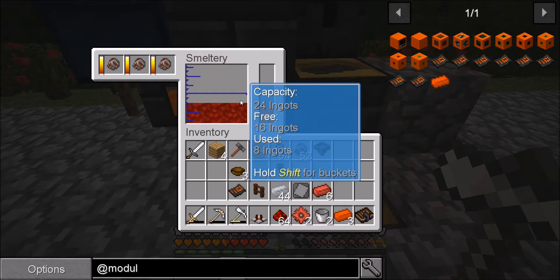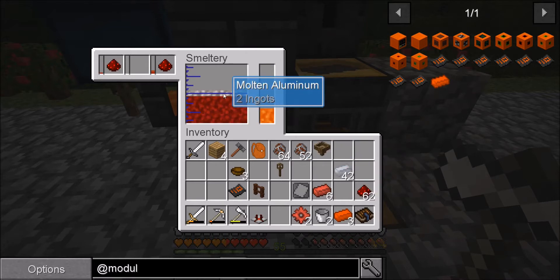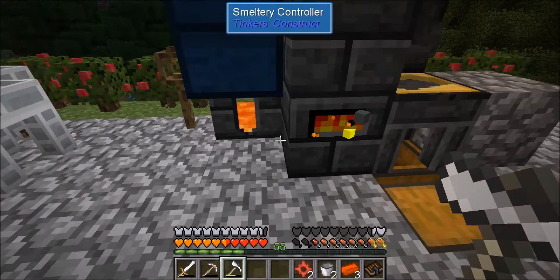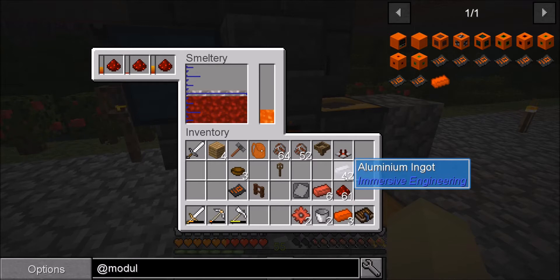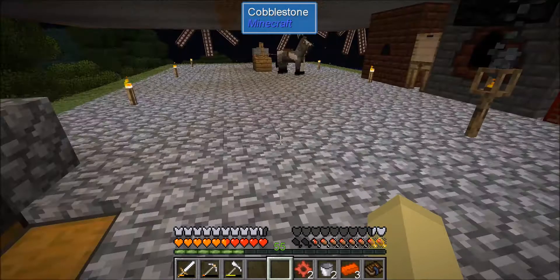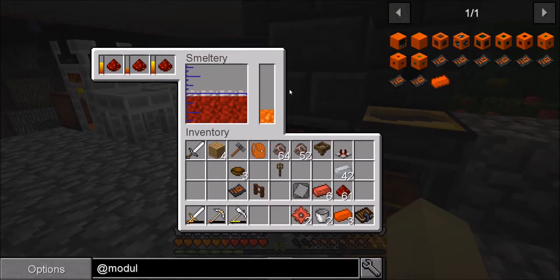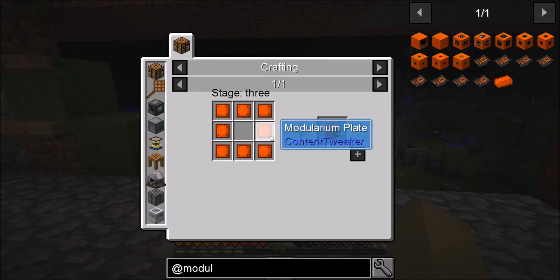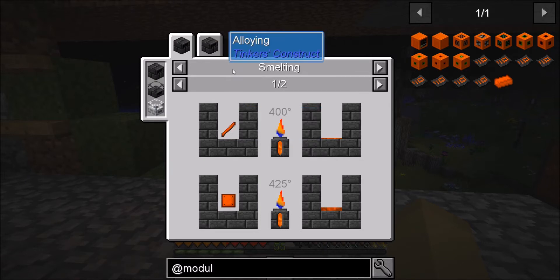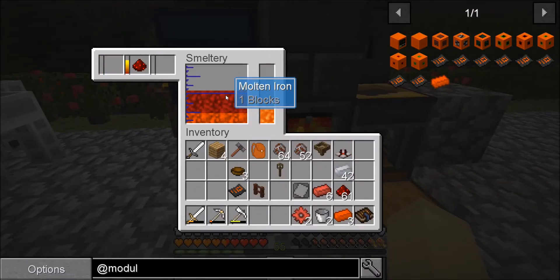So I've got eight ingots. Put two of you in and one of you in, and that should quickly smelt up into that. We do need quite a lot of this modularium. I am basically out of lava as well. Redstone takes a long time — let's put another redstone in just because it takes so long. There's modularium.